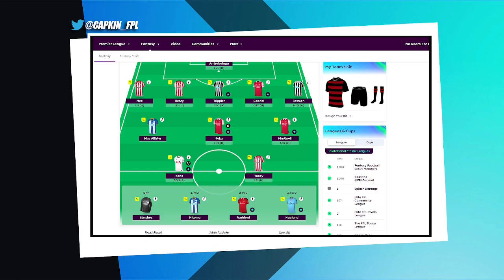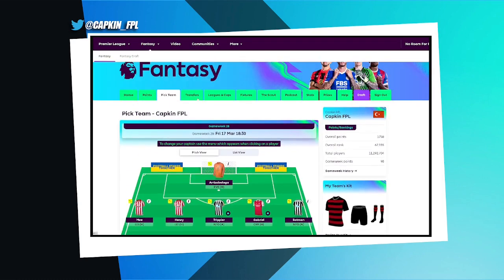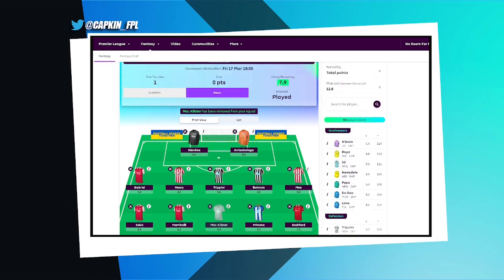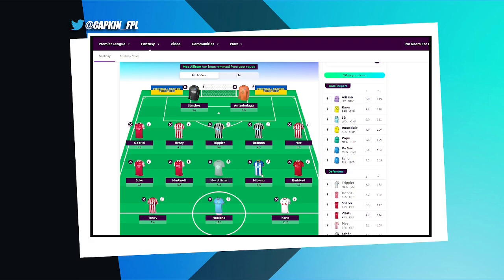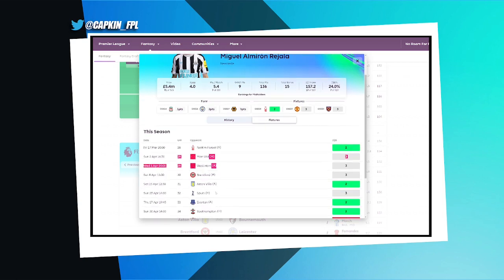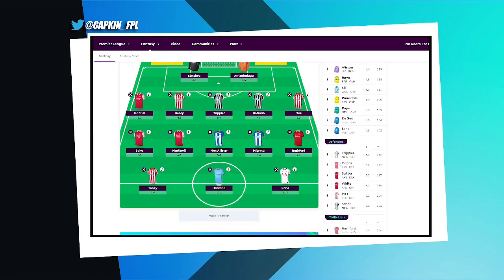The wildcard I created in gameweek 26 has helped me navigate this blank, so I can use my free hit elsewhere. With two free transfers and 2.5 million in the bank, if I remove McAllister I'd have 7.9 million — but Madison is 8.1 so I'd need adjustments. Alternatively I could bring in Almiron, who's a cheap option and Newcastle could have a double in gameweek 30 or 31, which is worth predicting for.